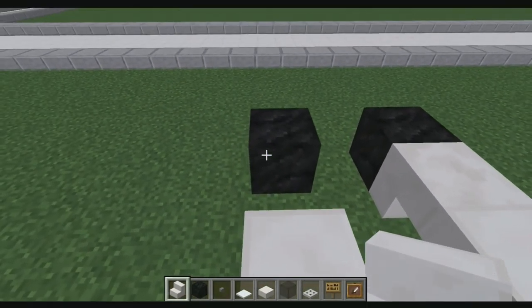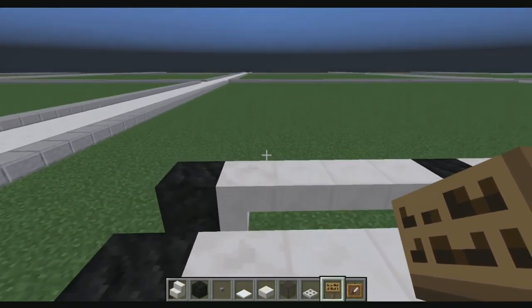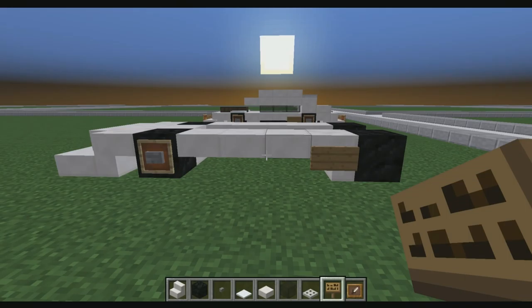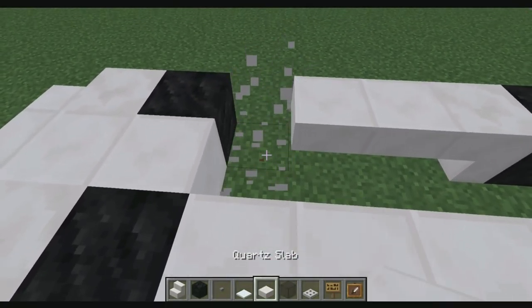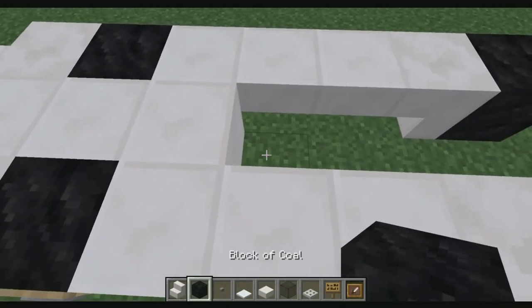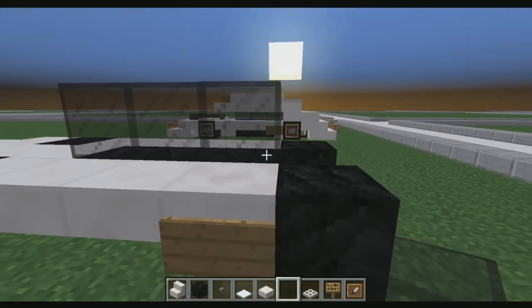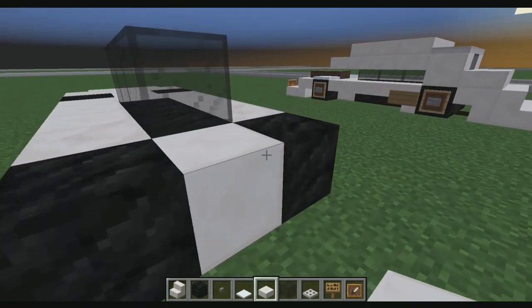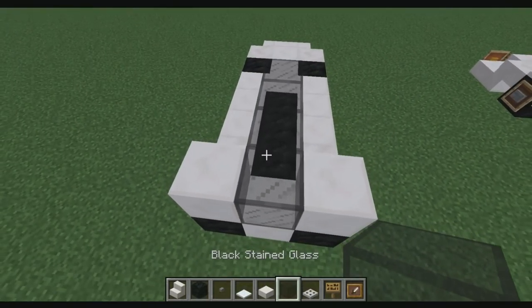Rotate and place an upside down quartz stair, then another upside down quartz stair. Go ahead and place a sign on the side of that quartz stair, and another one on that side. Place a quartz block here, then three blocks of coal. Place three blocks of black stained glass on top of that. Come around to the back and place a block of quartz here, one block of quartz here, one block of quartz here, and place our black stained glass there.